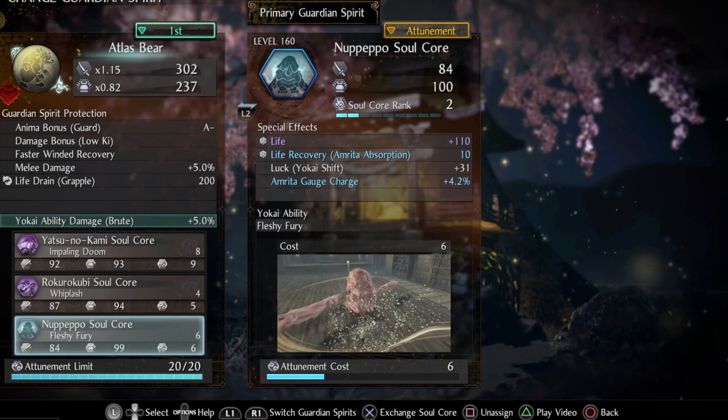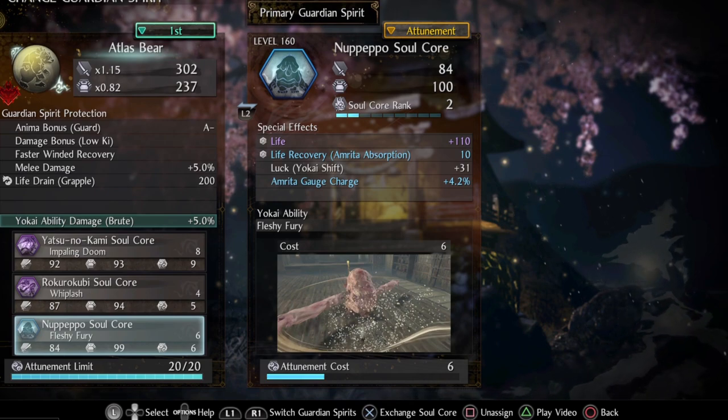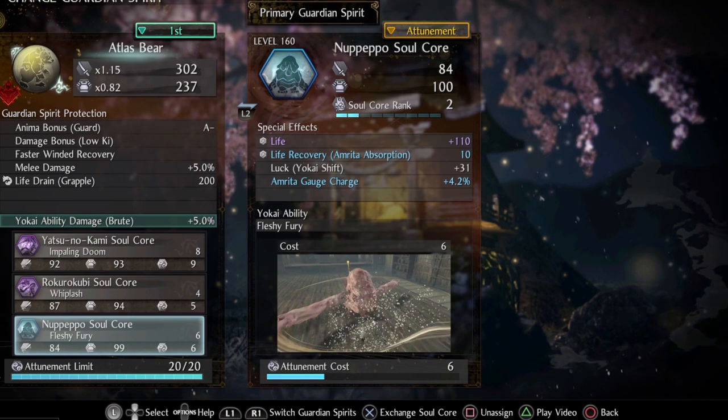Humpty Dumpty is one of the best soul cores at the moment for any build — not because of its stat bonuses, which are decent enough, but because of the effect you get upon using this yokai ability. Upon using it you get an attack buff that stacks with every other attack buff, though I believe it also reduces your movement speed. It's a trade-off we are willing to make.